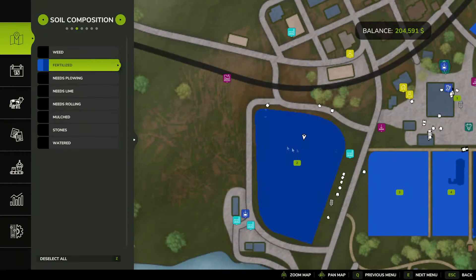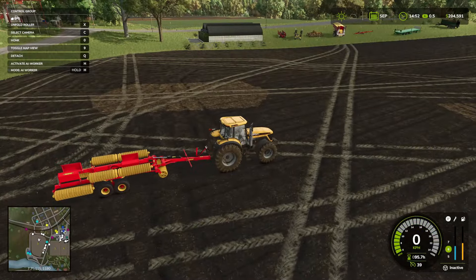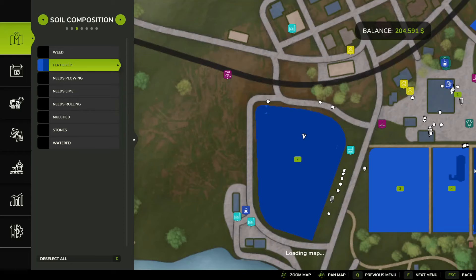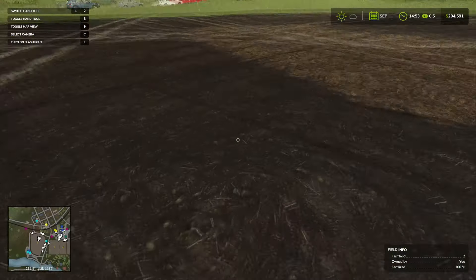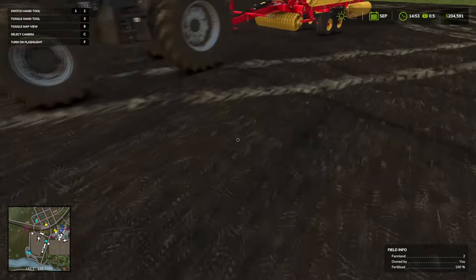We're all fertilized except for a spot here or there that I missed. Also interesting — the two spots I double-manured have different textures than where I sprayed liquid, which I thought was weird, but it doesn't really matter. Getting out of the car, we can actually see on the right-hand side field info that it's 100% fertilized. So we're good to go.